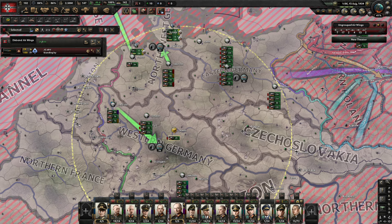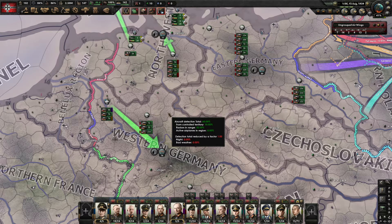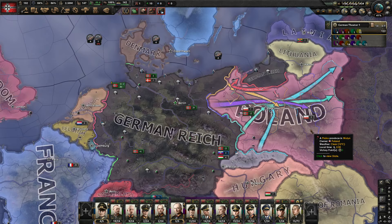In central Germany there's a very understaffed wing with only 28 fighters out of 100. I'm going to disband that so those 28 fighters get redistributed to other air wings that are very short.